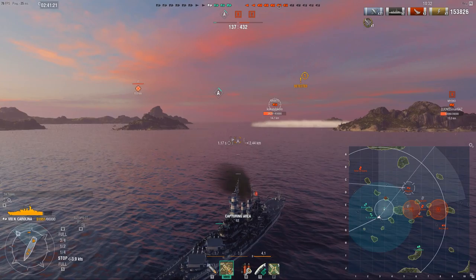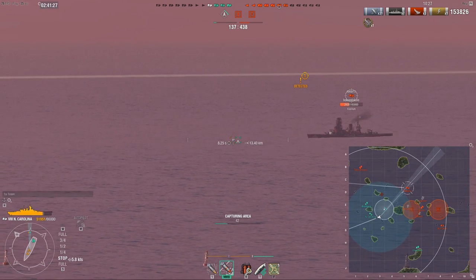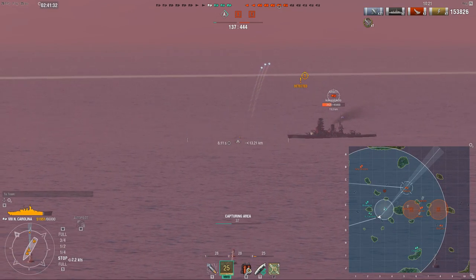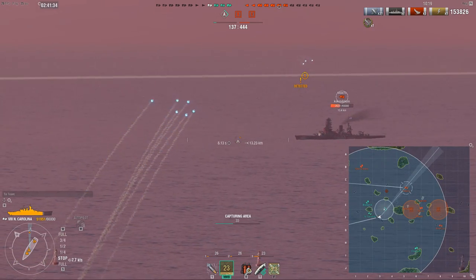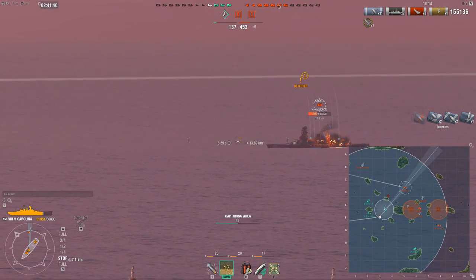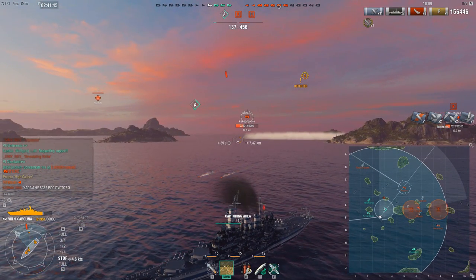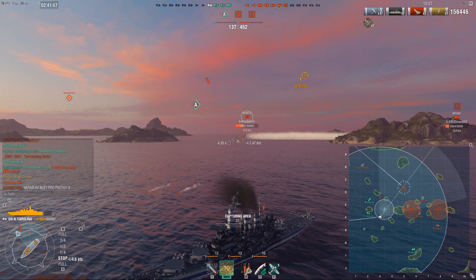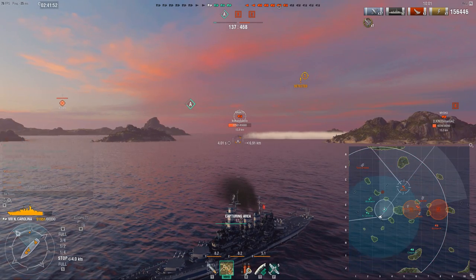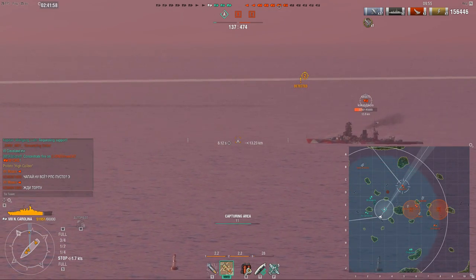Now we know he likes to dodge incoming fire, so we know he's going to evade — no point shooting where he's going. Instead we adjust our crosshair and shoot higher, because now he'll probably dodge away, and once again he turns underneath our shells. Those were two volleys that, had he sailed in straight lines, would probably not have dealt much damage. Our first volley established what kind of evasion pattern the enemy had, and we used that against him in the following two volleys — extremely important when shooting cruisers at long range in the North Carolina.